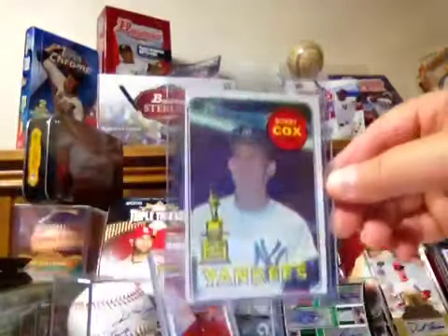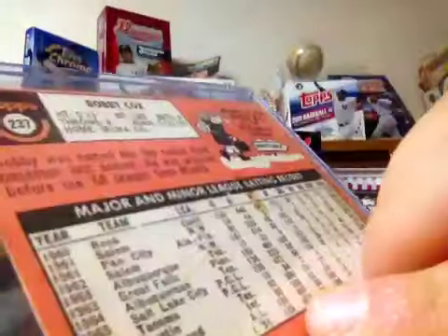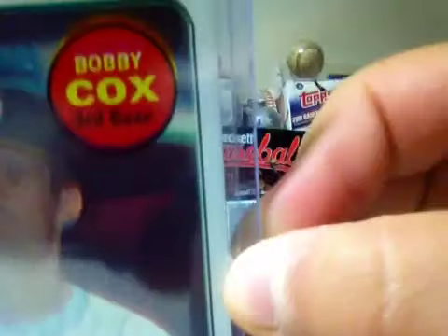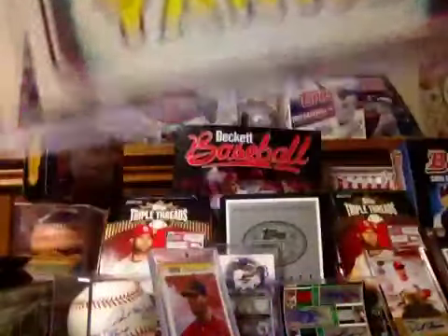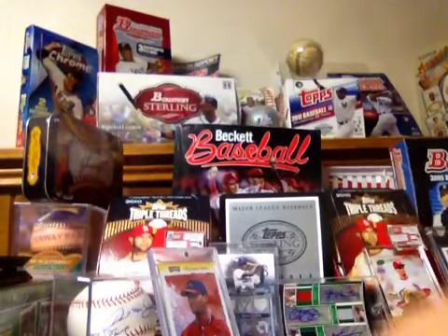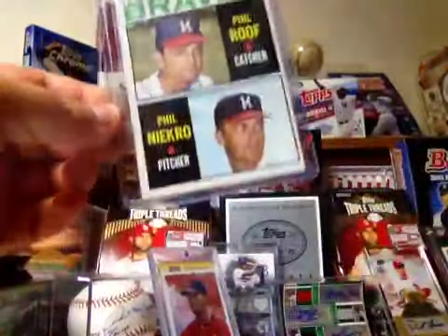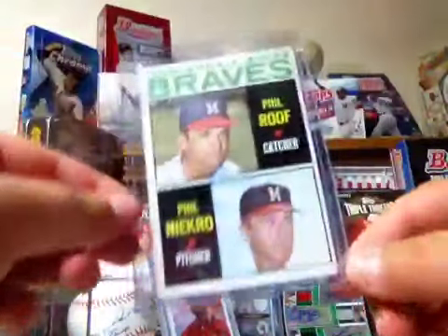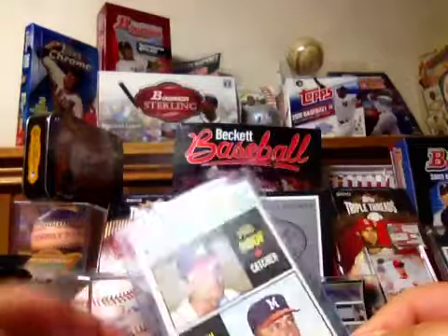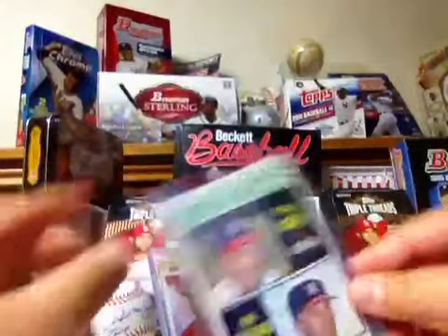And then I got a Bobby Cox 3D — that could probably get some action. I mean, look at the corners on this thing. Last but not least, I got traded for this at a card show once. It's a Nolan Ryan rookie card. Really like this card, really good condition — probably get an eight if you got it graded. High numbers, so it's pretty rare.